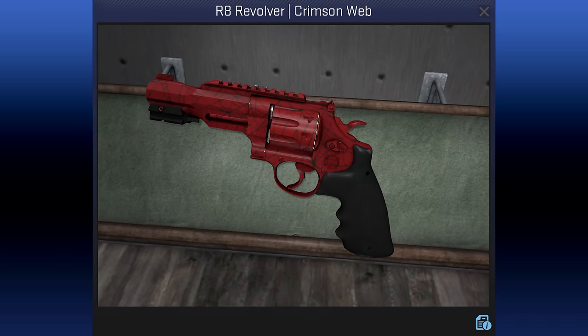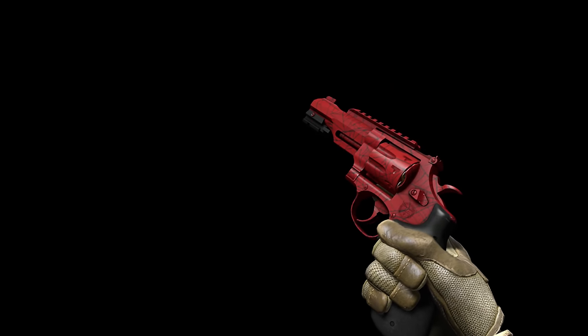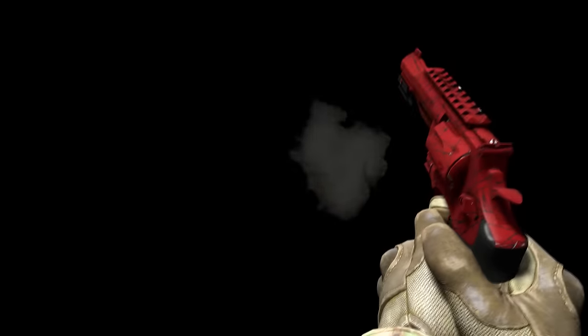The R8 Crimson Web is made by Valve, since this was a new weapon at the time so there were no community skins to choose from. It shares the same texture as the Scar 20, CZ, and Desert Eagle from the other cases, as well as a number of different knives. It seems to be a go-to skin for Valve to apply to new weapons.